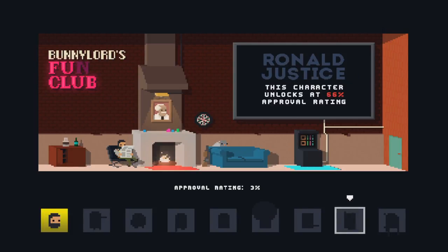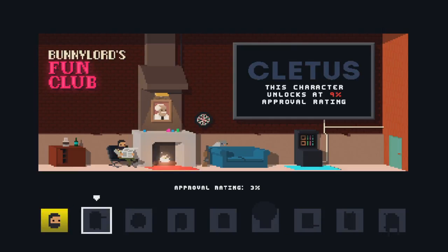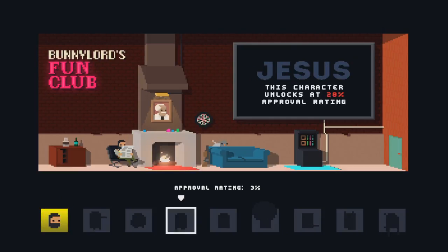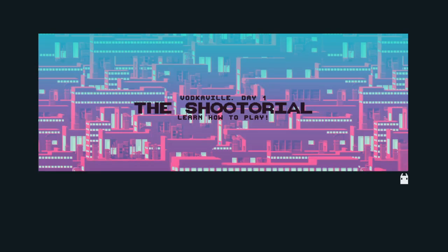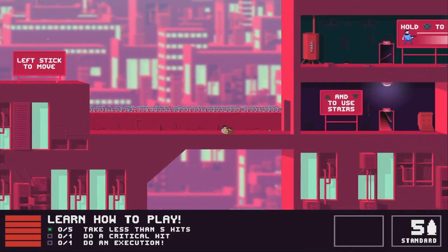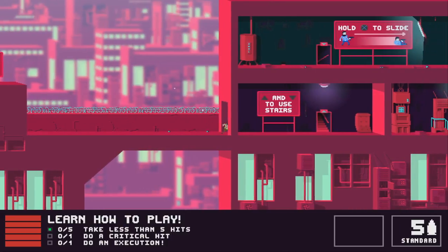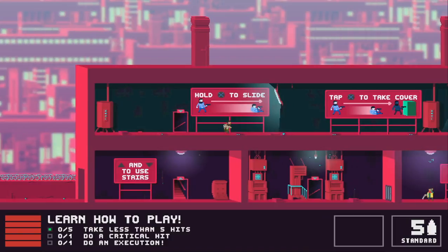So yeah, we have a character select menu. I don't know how to unlock the others because I only played a bit — wait, there's no percentage. Okay, if I get 9% in total I guess I unlocked the second one. Let's use this first one for now. So this is a 2D game — you can shoot, you can roll and slide, and you use up and down for movement.